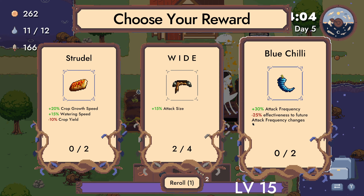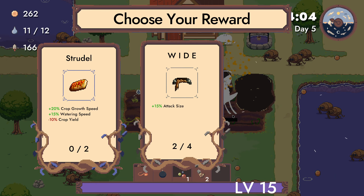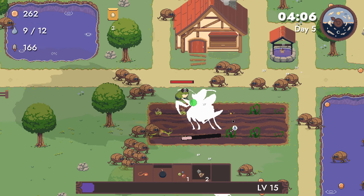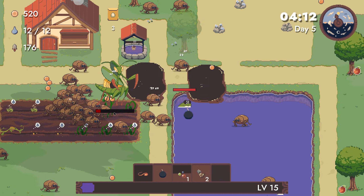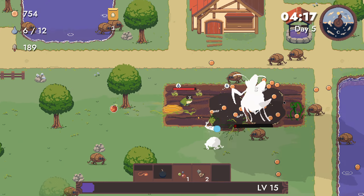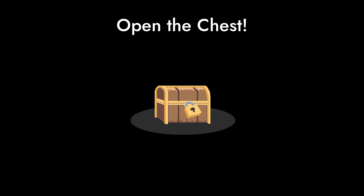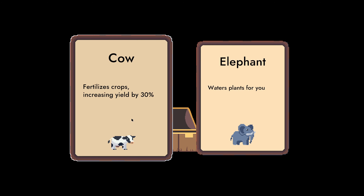Attack frequency — see effectiveness to future attack frequency changes: down. Crop growth, watering speed, crop yield is down. Don't think I care for that. What's plans for you? Fertilizers, crops increasing yield by 30%. Give me a cow.